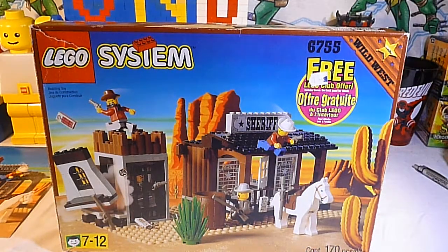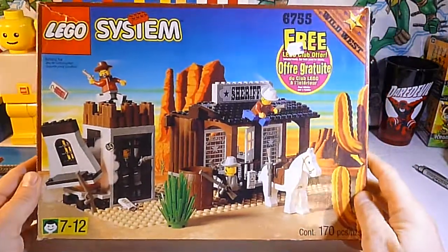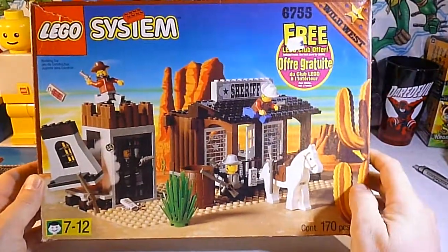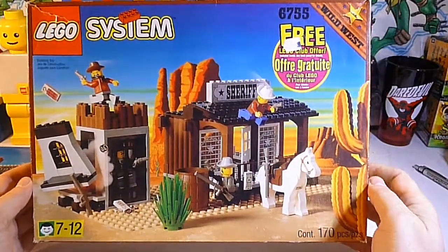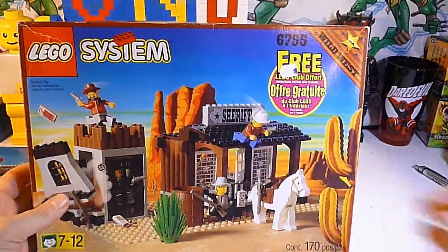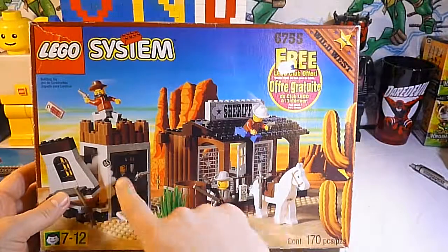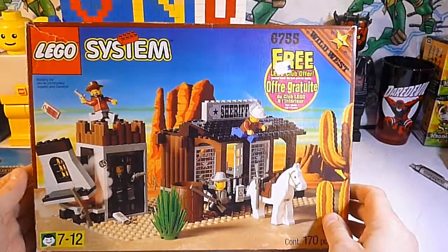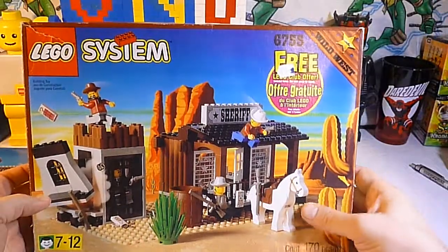Hey, we're back and this is Unbox-a-Lot and we got another special for you from the thrift store. We stopped by our thrift store today and they had this box sitting there behind the counter. We asked to see it and they let us look inside to see if it was all there. It seemed like most of it was there — we could tell it was missing the horse and the gambler, but we figured we'd give it a try. It looked like it had a lot of pieces, so we got it home and built it.